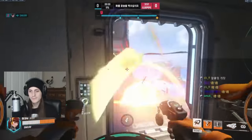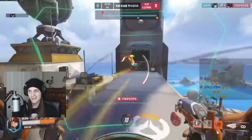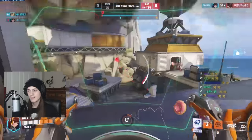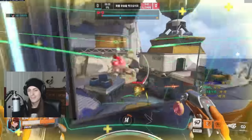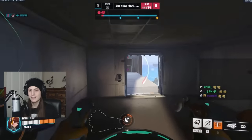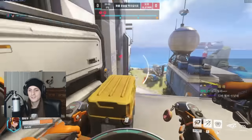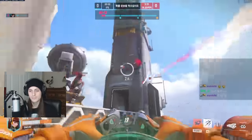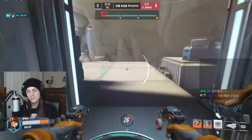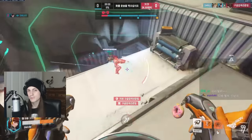Starting off, what changed between Overwatch 1 and Overwatch 2? D.Va got a decent amount of changes because she's a tank character. She got her armor and health changed — she now has 300 armor and 350 health, which is a lot tankier than before. Her primary fire also has a reduced spread, from 4 degrees to 3.5 degrees, meaning she does more damage at longer ranges.